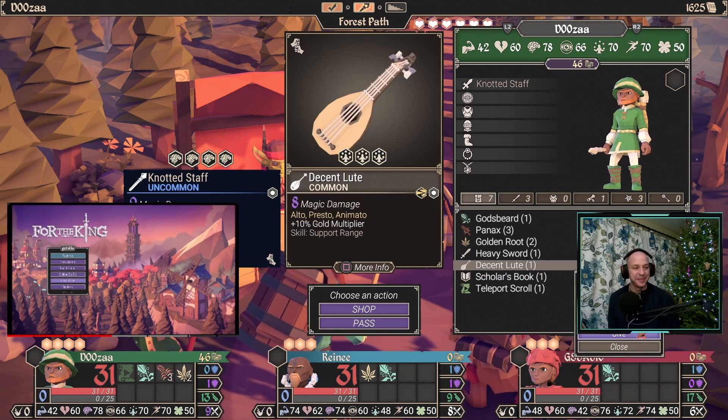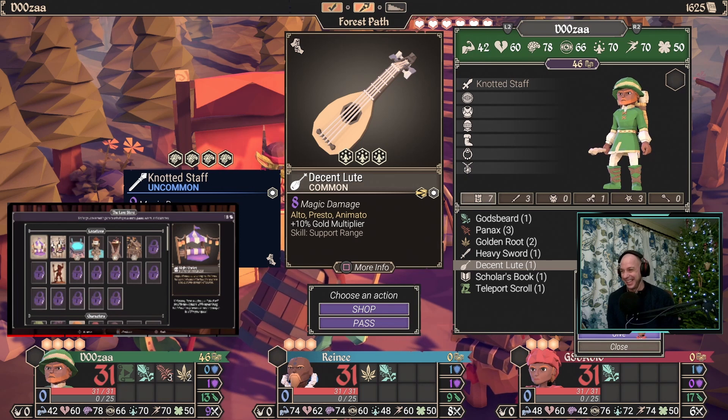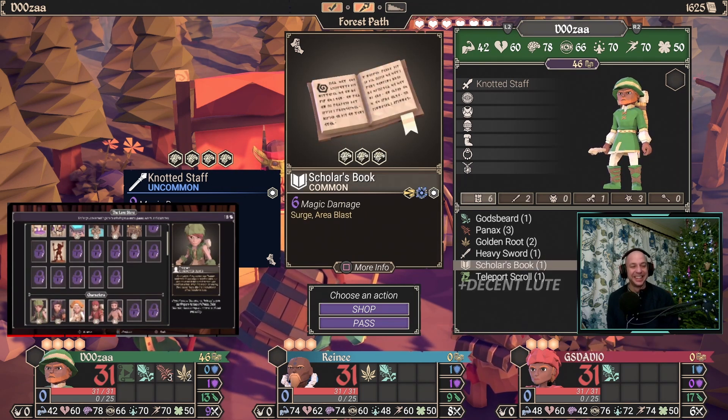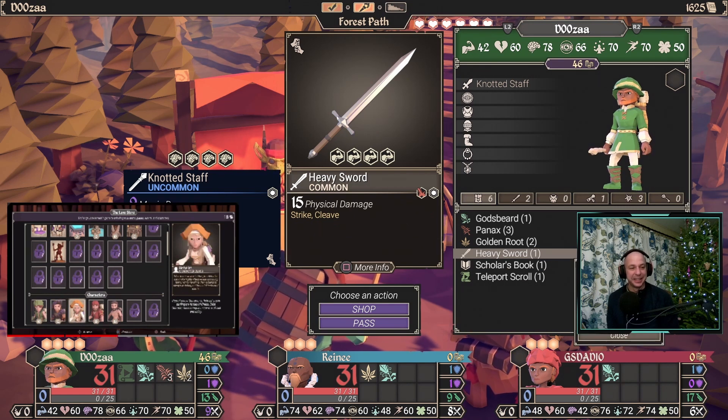If you have played the game for a little while, you likely have enough lore to unlock the Herbalist or Monk class. Each one of these classes comes with the ability to party heal. I highly recommend you start with the Herbalist — you won't be disappointed.